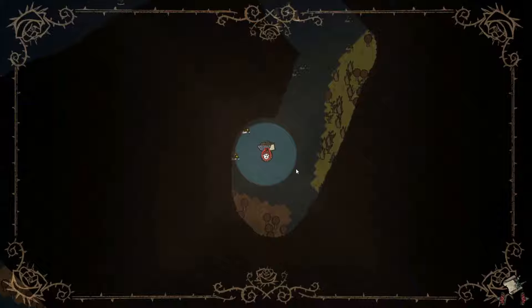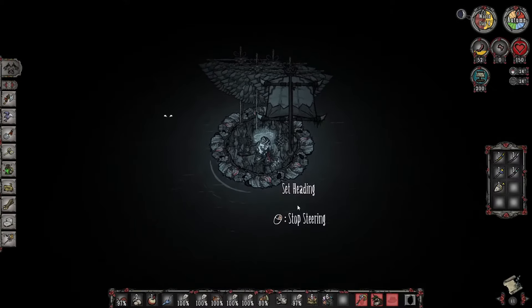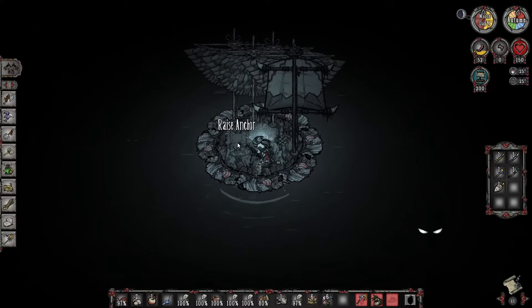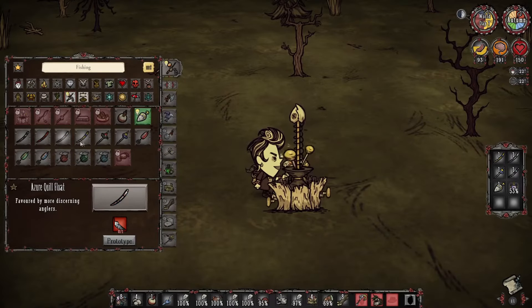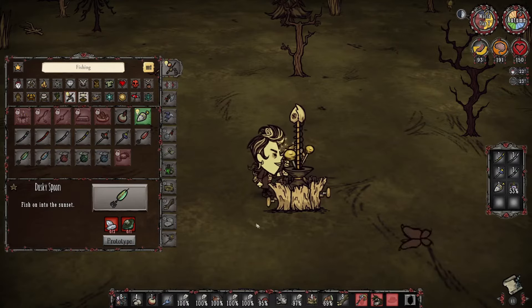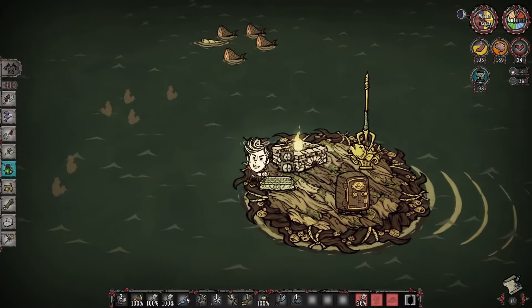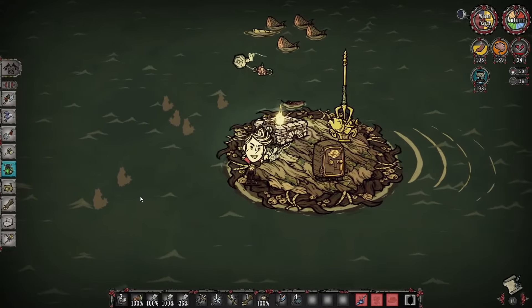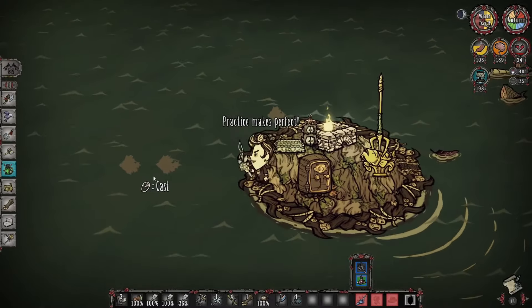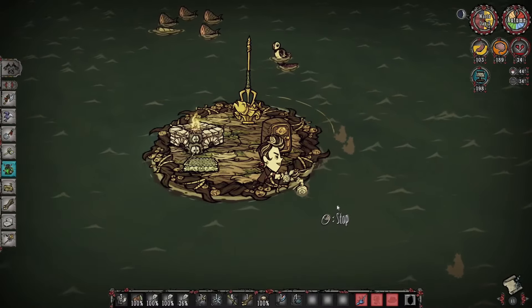Now that we've covered the basics of our boat, let's move on to the meat and potatoes of the video, which is ocean fishing itself. You make most of what I'm about to mention at a tackle receptacle, which requires bone shards, driftwood, and an electrical doodad at an alchemy engine. In order to initiate fishing, you just need to cast the fishing rod until a fish bites onto it. Once the fish latches on, you need to right click — or whatever the controller equivalent is — and then watch your character closely.